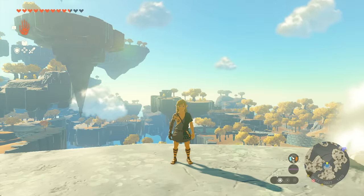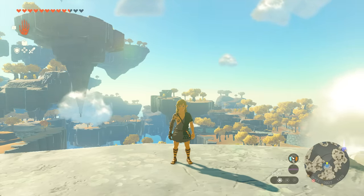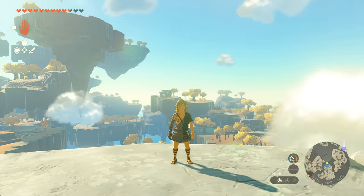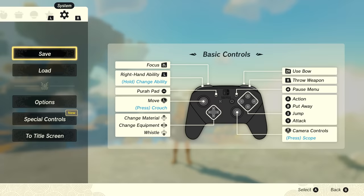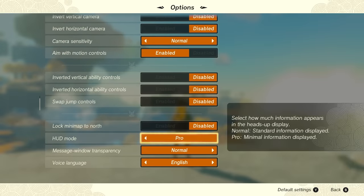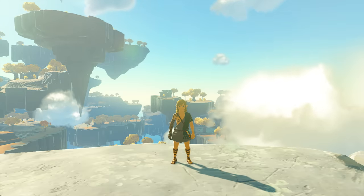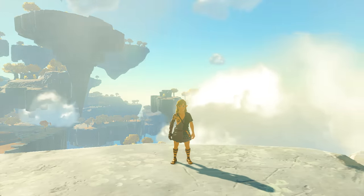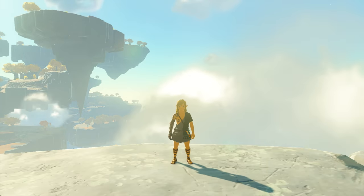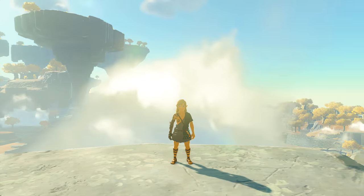Like Breath of the Wild, Tears of the Kingdom allows you to select between two modes for the game's HUD. Normal mode displays your hearts, d-pad options, currently selected ability, the minimap, and your weather, temperature and sound gauges. But you can also change your HUD to Pro Mode, which removes everything. Unlike Breath of the Wild's Pro HUD which still displayed hearts, Tears of the Kingdom's Pro Mode shows nothing, with hearts only appearing temporarily if you're damaged.